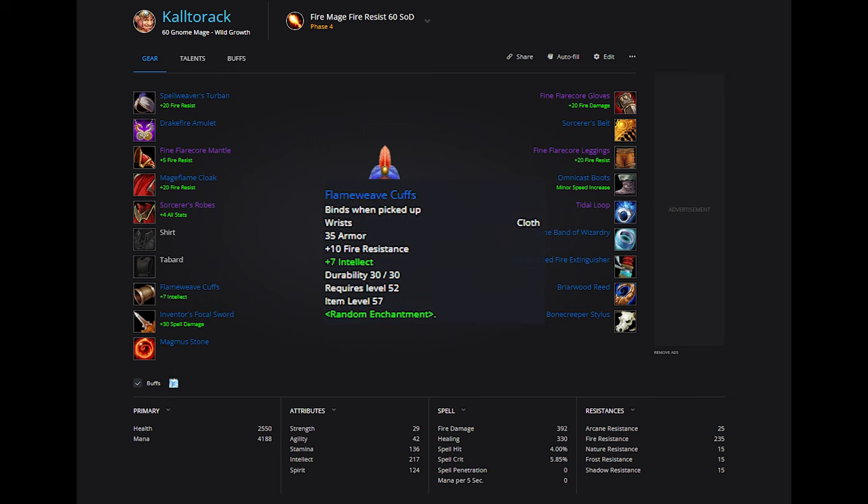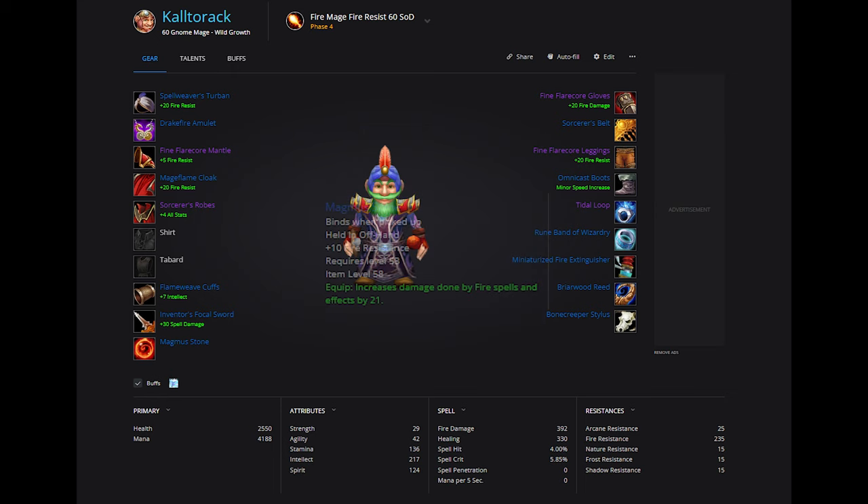Flame Weave Cups of Fiery Wrath or of Stamina for Bracers — 10 FR there. For our offhand, Magmus Stone for 15 FR; drops from Magmus in BRD. Miniaturized Fire Extinguisher is a great item. We don't lose all that much from Trinkets, and 20 FR is huge. This drops in the new dungeon off of Zilgabob, the Shredder Boss.